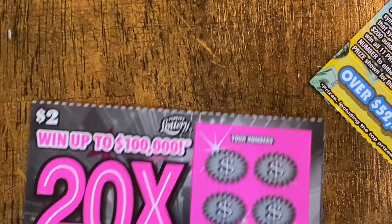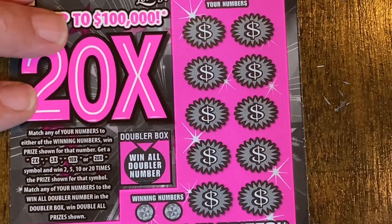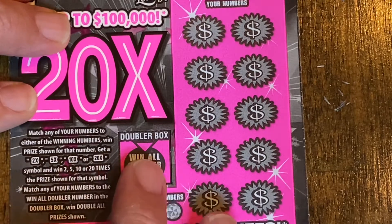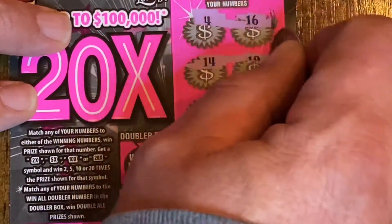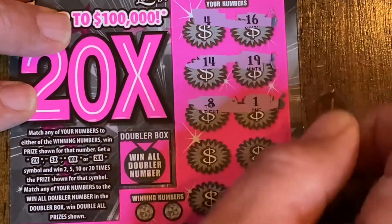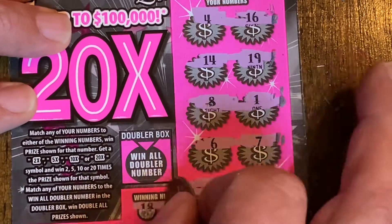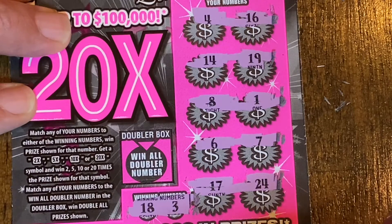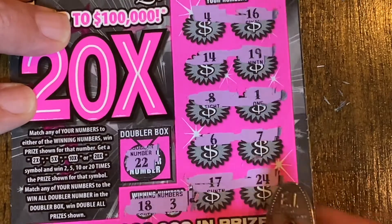Next up, the older version of the 20X. Match the winning numbers to our numbers, win prize shown. You can get a 2, 5, 10, or 20x to multiply the prize. There's also a doubler box — if you match that number to these numbers you can win all these prizes doubled. We've got 4, 16, 14, 19, 8, 1, 6, 7, 17, and 24. Then 18 and 3. Nope. And 22. No-go.